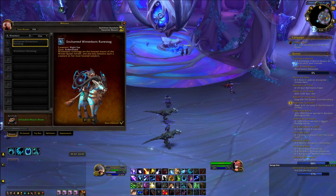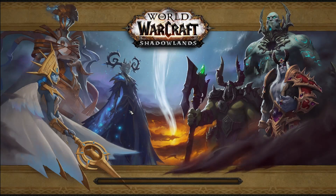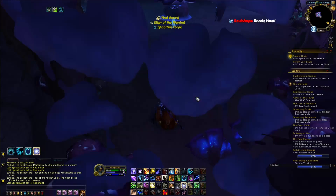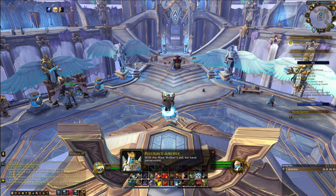Next is the Vibrant Flutterwing and Enchanted Winterborn Rune Stag. To get these mounts you first will need to unlock the Transportation Network in the Night Fae Covenant Hub. Once unlocked you will have to do a short quest line that starts with a quest called A Mycelial Network. After you complete that short quest chain you will unlock access to a new reputation called Marasmius, and in the Marasmius Hub there will be dailies that you can complete to gain reputation with them. For both mounts you will need to be revered with them and once revered you can purchase the mounts from their vendor for 5,000 Anima.